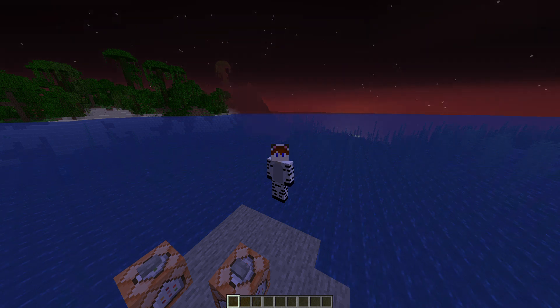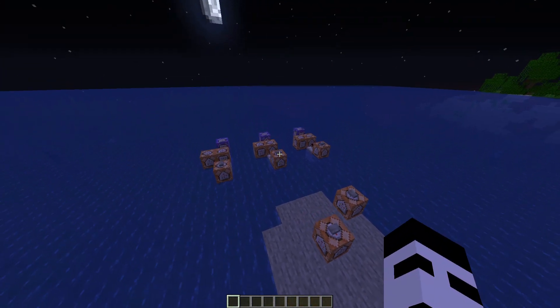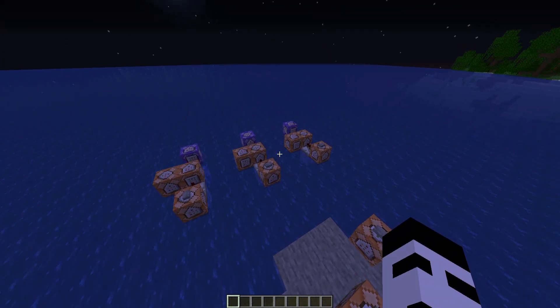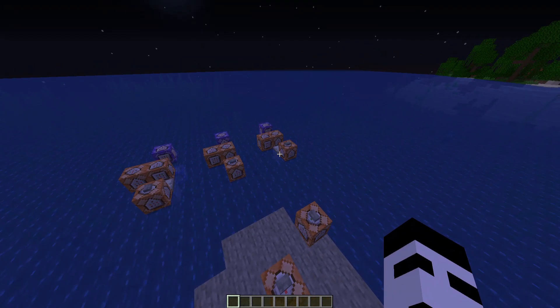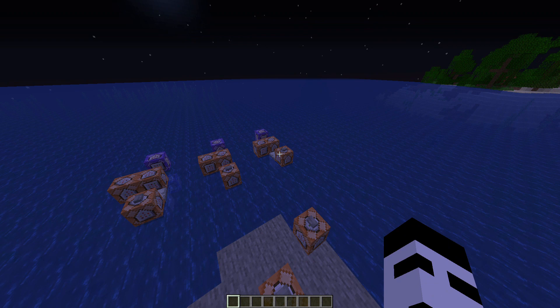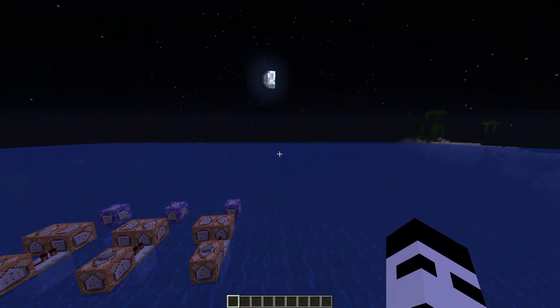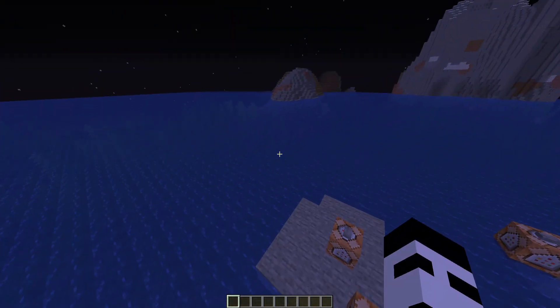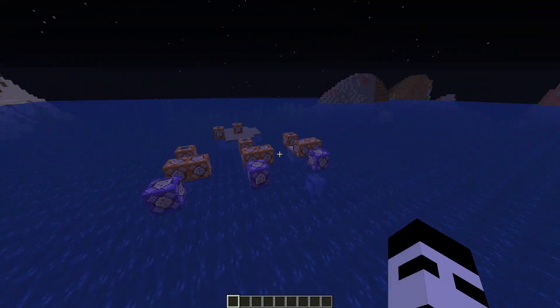Recently a new Minecraft series has come out titled Third Life. Basically this series is where you have three lives and your name has a different color each time. Once you have only one life left it turns red, and your goal is to kill everybody else. Before that, your goal is to help everybody else survive. There's also a small world border, and once your third life gets taken away you're out forever.